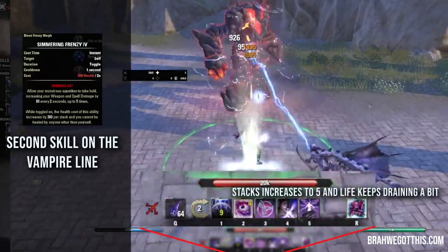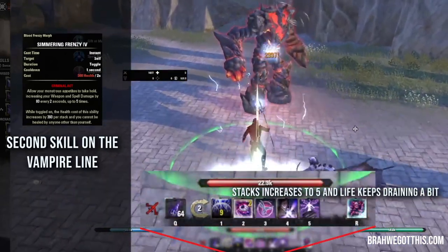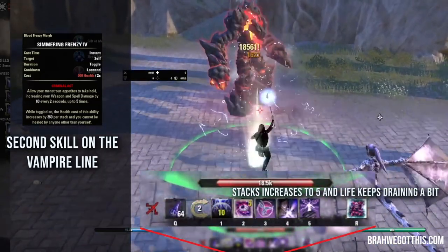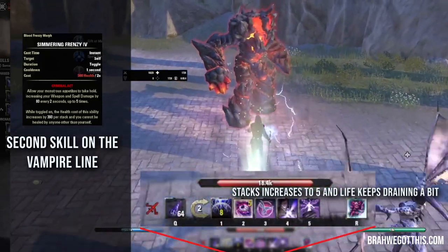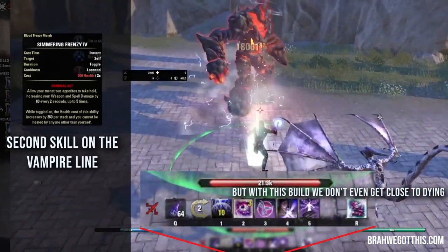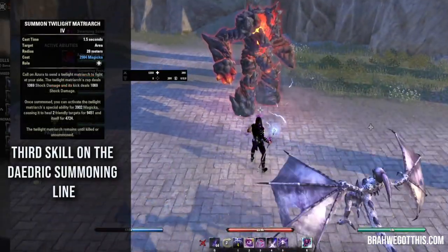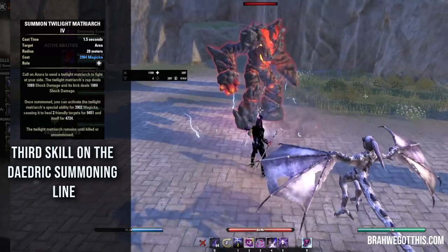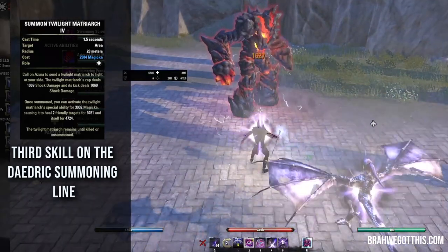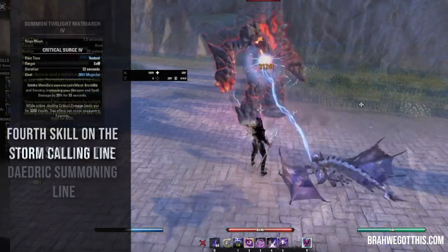If you want to play this build solo you will be using Simmering Frenzy. If you want to play in a group though, and this is toggled on, you can't be healed by anyone else, so you need to switch it out with something else. The point of this build was mainly to be a solo build — this is just going to increase our weapon and spell damage and we're literally going to take almost no damage. Twilight Matriarch is our next skill, double-barred from the Sorcerer line. It's a pet and its main function is to heal us — it's a really nice burst heal if you get in trouble on solo or even group play.